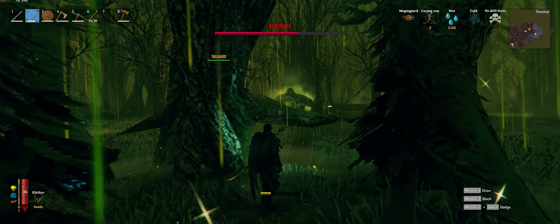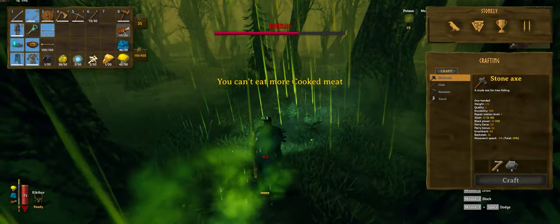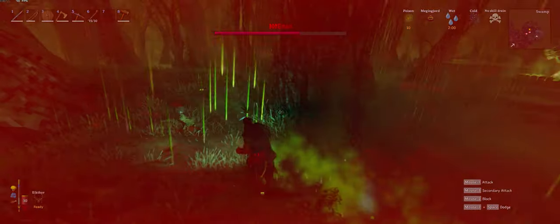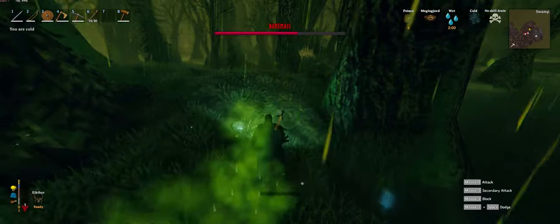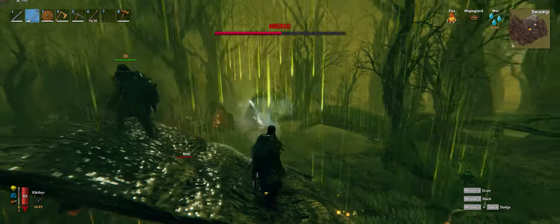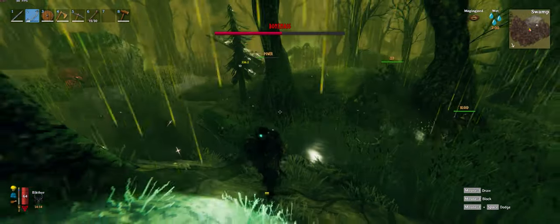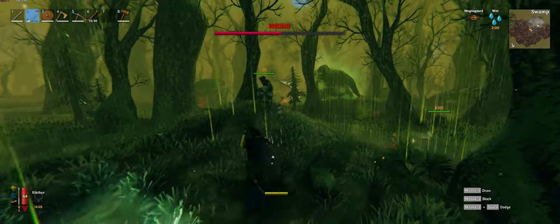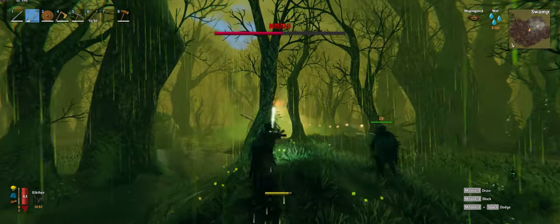There's a branch blocking his throw which is handy. One player got caught by the poison for a second death. We tested fire and it's definitely not effective - the blobs are being put out immediately by the rain or the water. It does perpetually rain in the swamp, so fire-based attacks won't work well here.